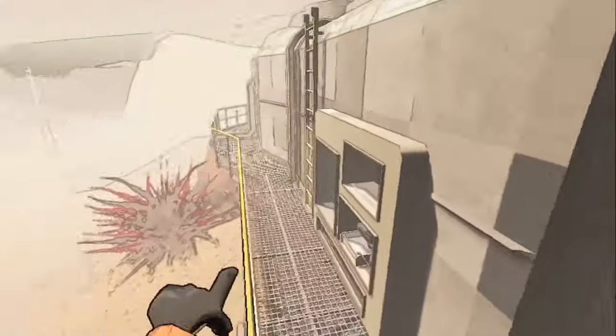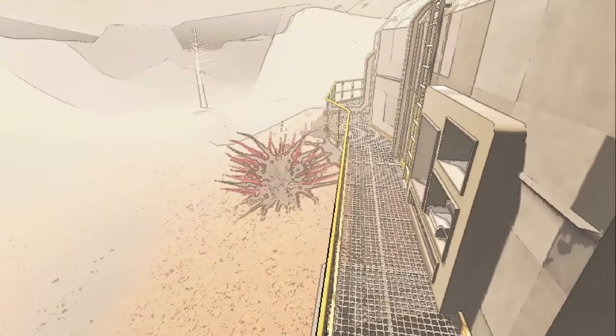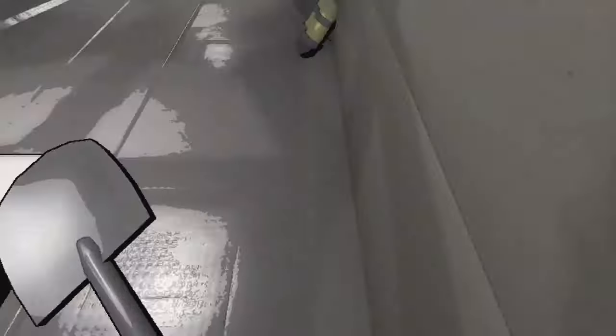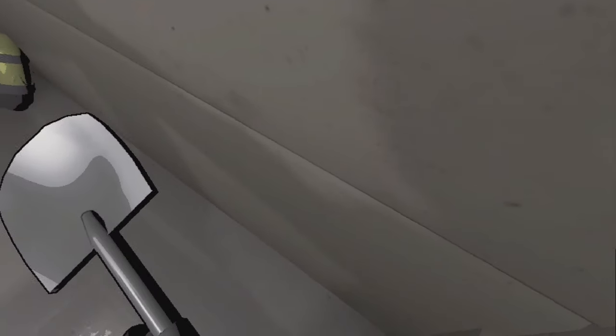Here you can see the fox nest is in range of the corner, and it's right by the ship. This means if he were to come after me and I were to attack him using this corner strat, he would just eat me. He would kill me.